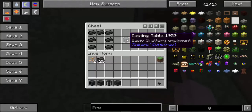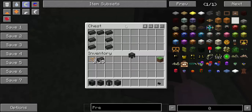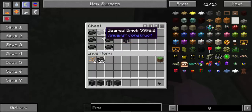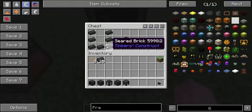Next, you're going to want to make the casting table. This is what you're going to use to make tools and stuff. It's made by 3 seared bricks going down the right and left side and 1 on the top. Then you're going to want to make the casting basin, which is the same except upside down.